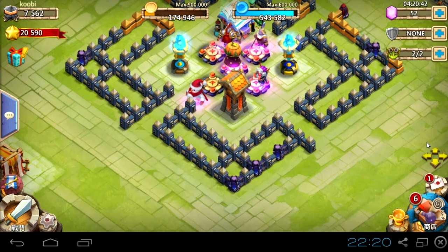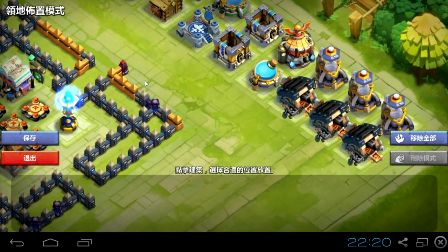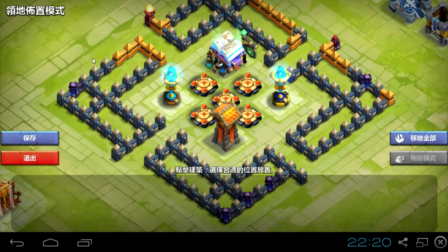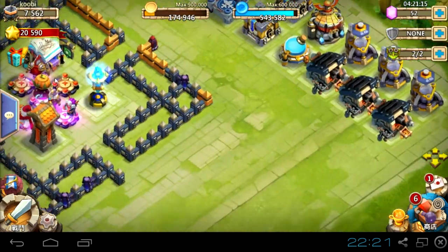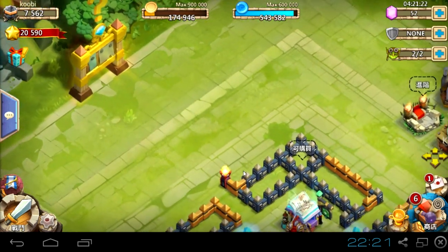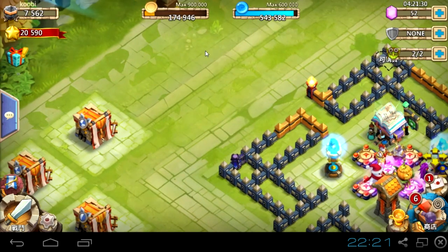There's something like a new symbol - for example we can manage our base, build a new one from the very beginning. It removes all the buildings and we can place them again. I'm not sure if we can switch between bases that we've built. I'm not going to click anything because I cannot read it - I don't want to mess up on this account. Sometimes it's easier to build a base from the very beginning rather than moving all the buildings.